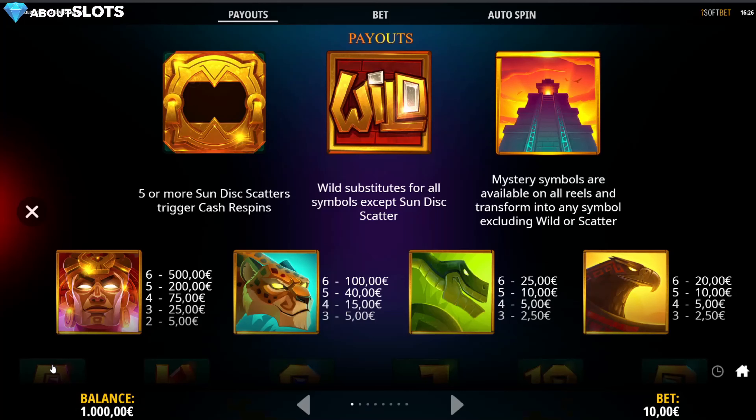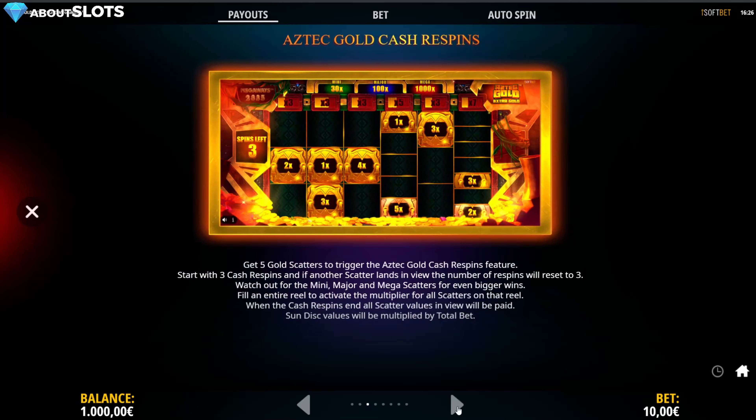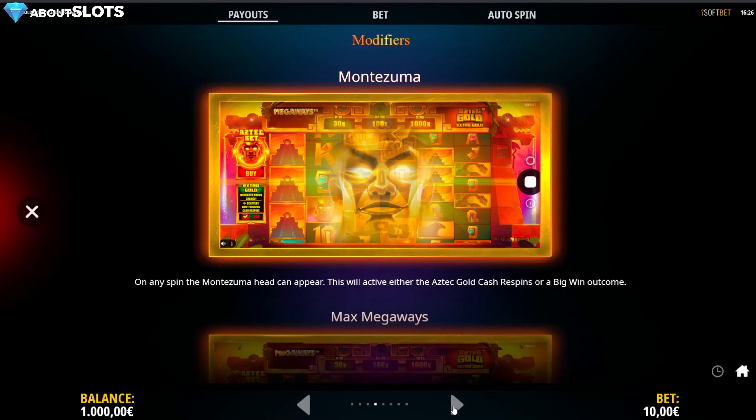Pay table — you see here, five or more sun disk scatters trigger the cash respin. Wild substitutes for everything. Mystery symbols are on all reels and can transform into anything, but not what we want, which is the wild scatter. The mighty emperor is paying five times more than the second best symbol. Every winning symbol is part of a reaction and is replaced — that we know from Megaways. And the Montezuma head can appear on any spin, activating either gold Aztec cash respins or a big win outcome.